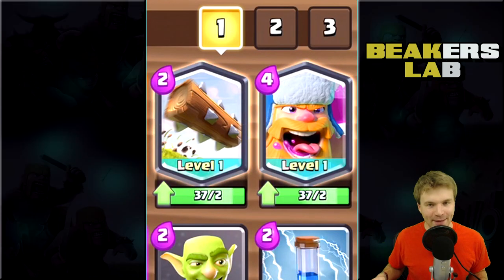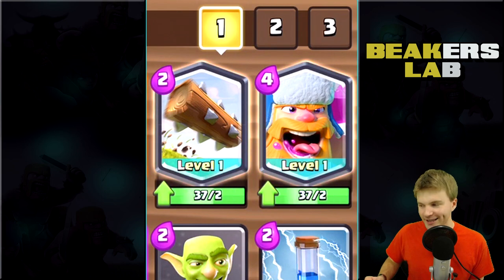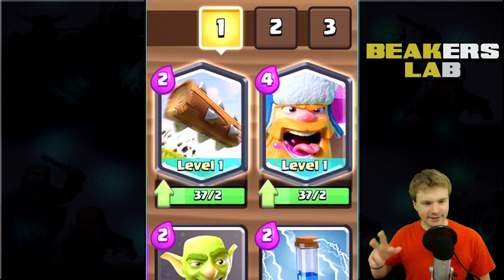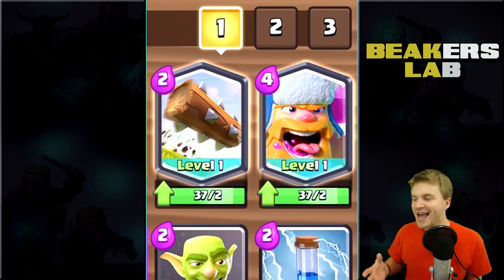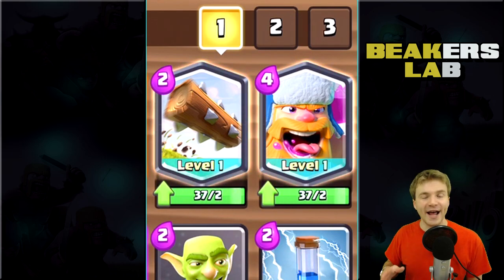Welcome back to Beaker's Lab, my name is Beaker, and today there are some new legendary cards coming to Clash Royale. You can see them right here - they're called The Log, like a tree, and the Lumberjack. They're kind of connected. We're in the developer build right now, so let's go check them out.